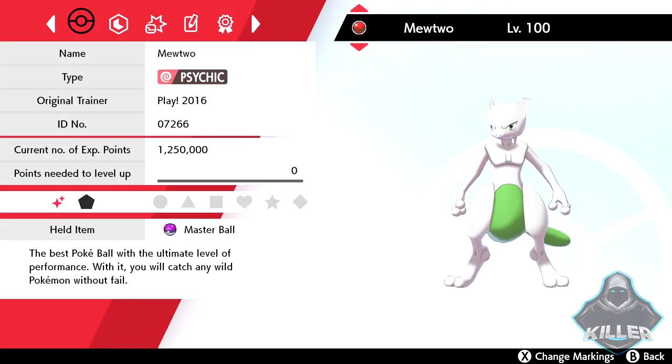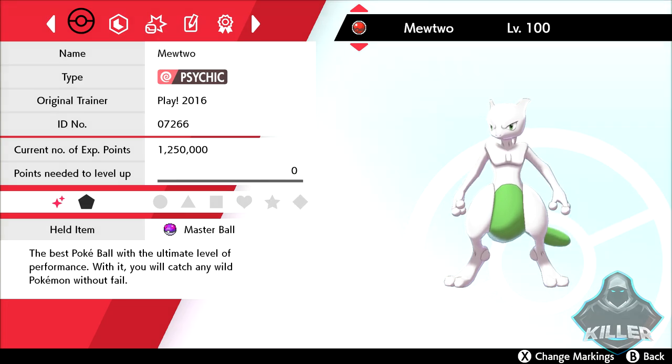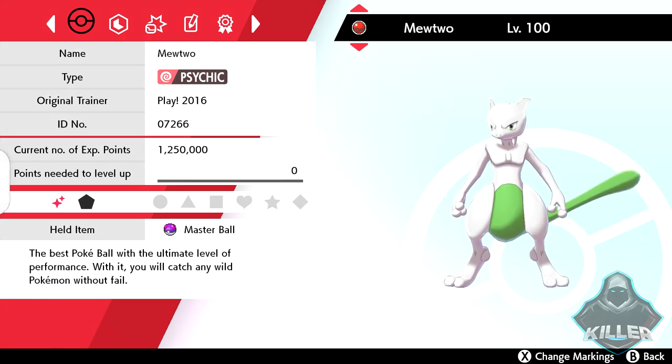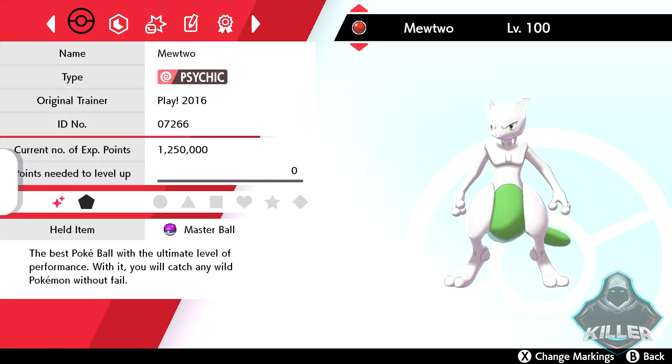Hey everyone, we're back with another round of legendary giveaways. In today's video we're going to be giving away a shiny event Mew. This is from the Play 2016 event — it is in the event exclusive Cherish Ball. All you guys have to do to earn this Pokémon is four things: number one, leave a like on the video; number two, subscribe to the channel; number three, turn on those bell notifications; number four, leave a comment below so I know that you're interested.